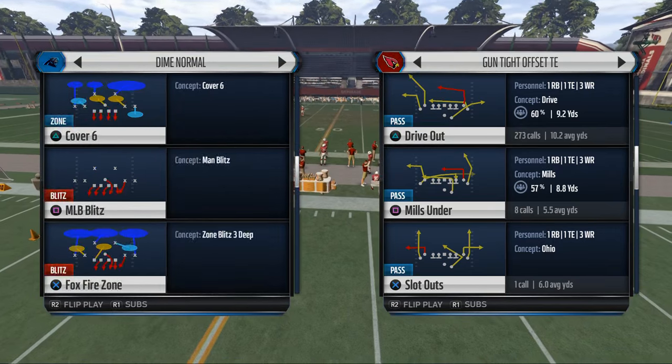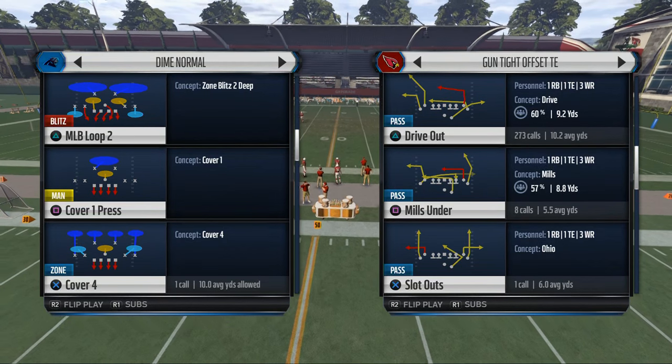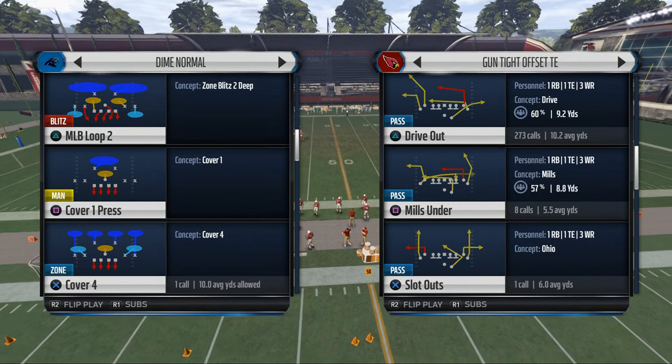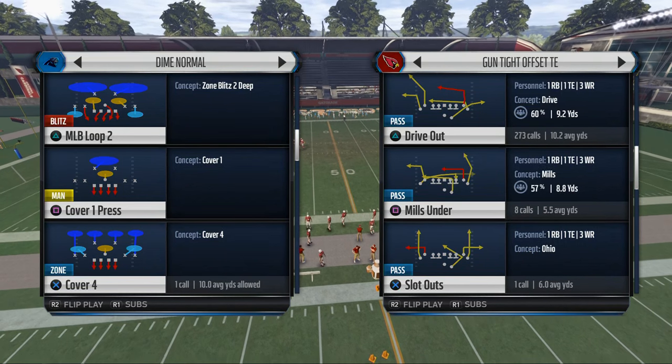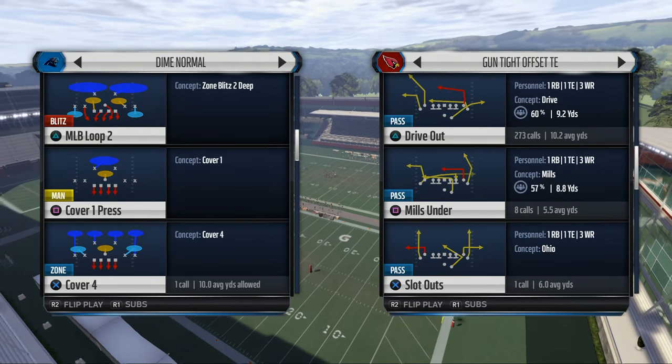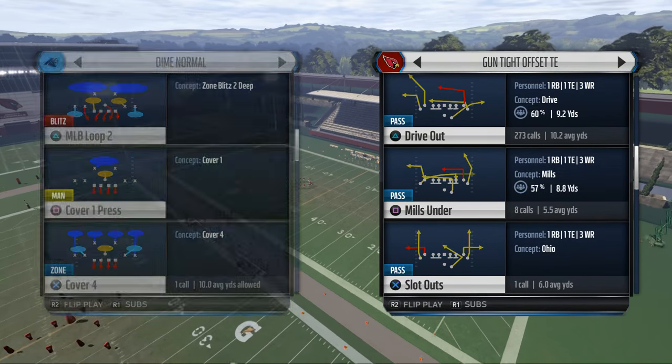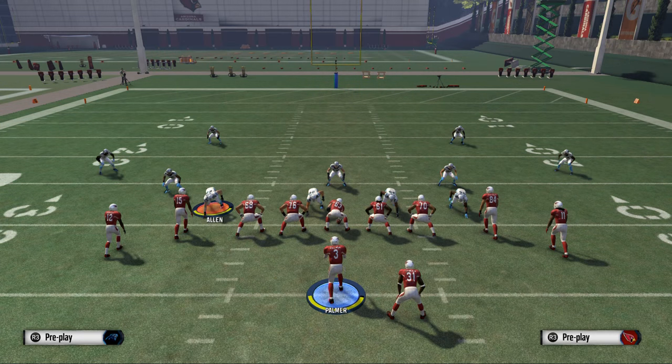This is a popular route to beat man coverage, which we discussed yesterday. Today I want to show you a nice way you can utilize this route to beat zone coverage. We're going to use a basic dime defense and cover Cover Four, Cover Three, and Cover Two — the basic zone coverages you'll typically see online.